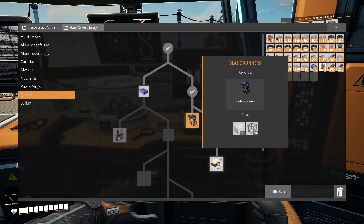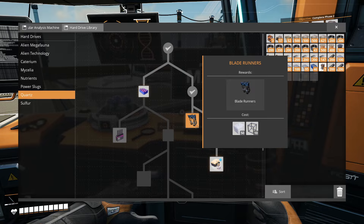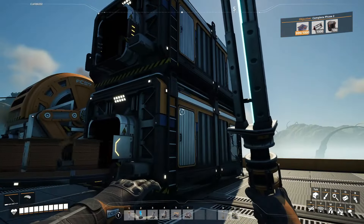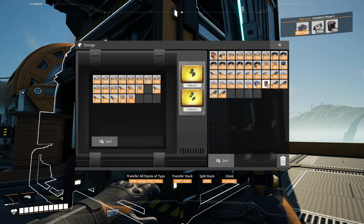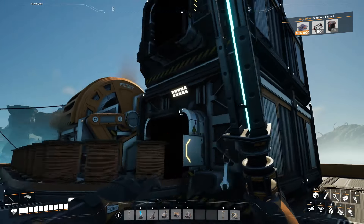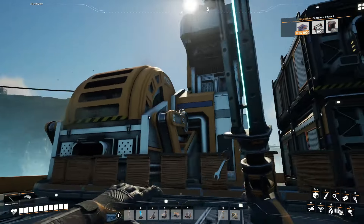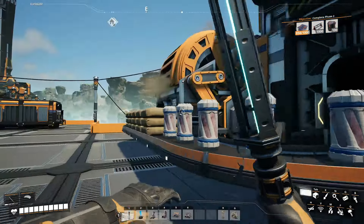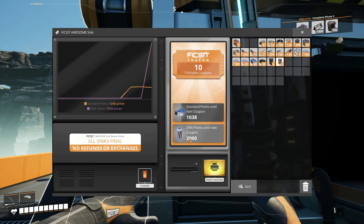You'll need to go out and mine some quartz, but for silica there's an easier way to speed that up: set up a simple Awesome Sink with a couple of storage units attached. We've already unlocked the Awesome Sink in tier one. Throw in items you don't need many of but are producing non-stop — things like concrete, copper sheets, copper wire — basically use it as a trash heap. Doing so will start collecting fixer coupons. You can also put alien DNA capsules in here and they give a lot of points. Even just starting it up, you can see coupons shooting up really quickly.